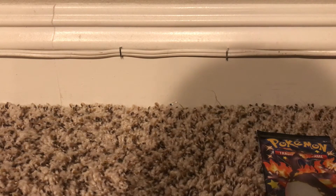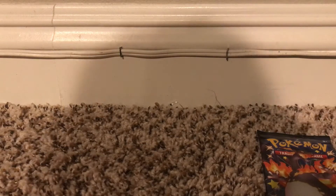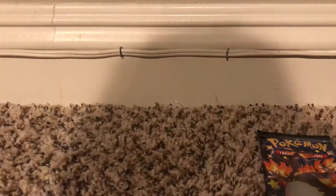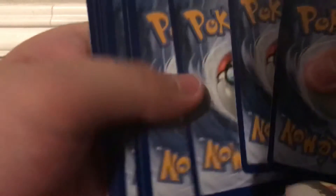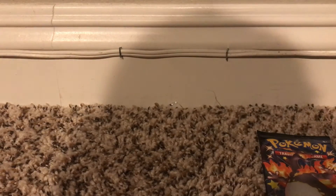Okay, now the Charizard packs. Oh gosh, that is a satisfying opening. Code card. One, two, three, four to the front. Fire energy, Rotom, Rusted Shield, Tropius, Morpeko, Eevee, Grookey, Snom. Ooh — a shiny. That sucks. Epic.